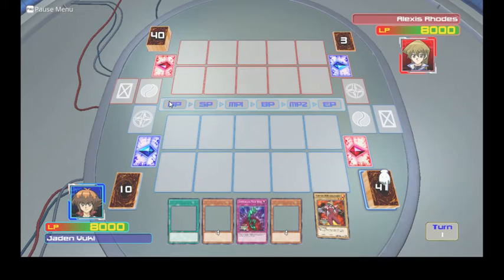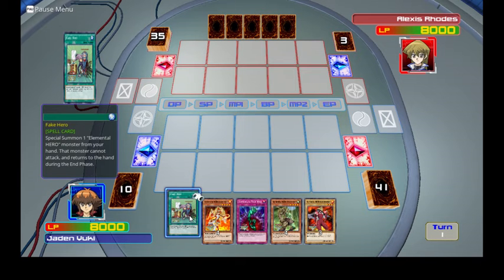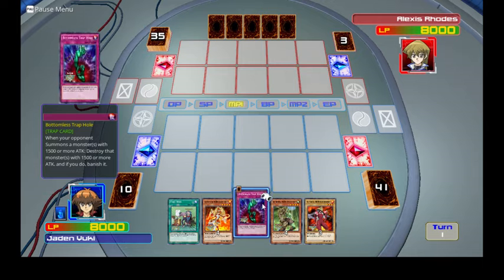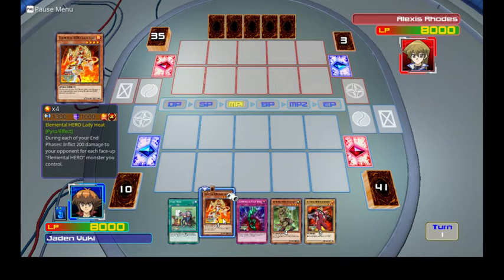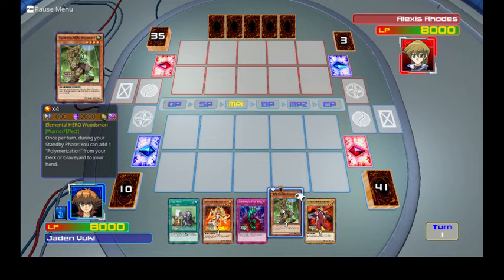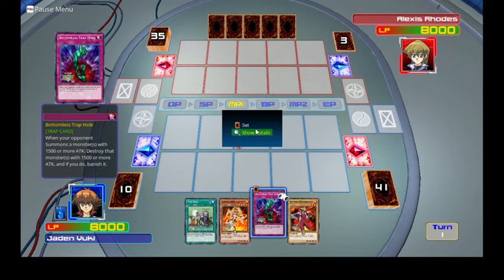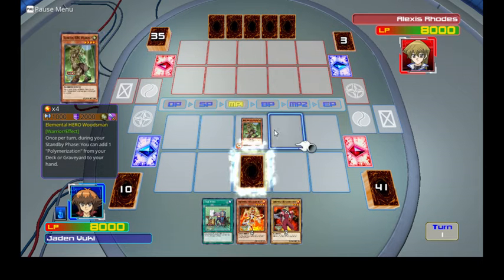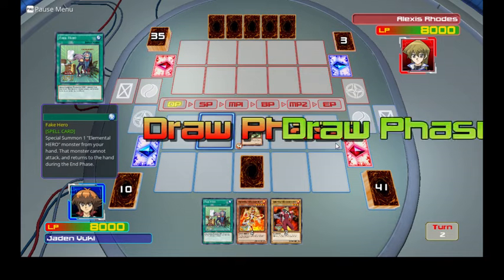Let's see what we get. I will summon Elemental Hero Woodsman and set a card face down, then I end my turn. Alright, what do you got, Alexis?